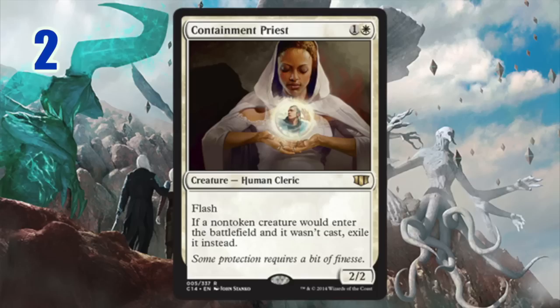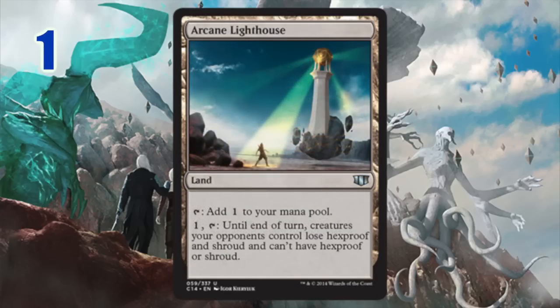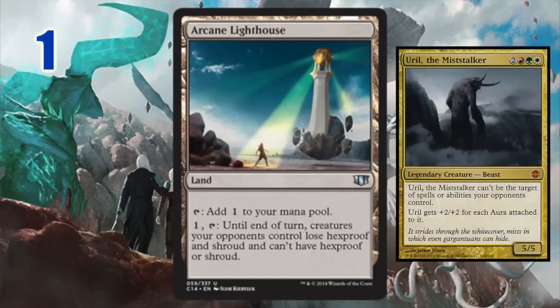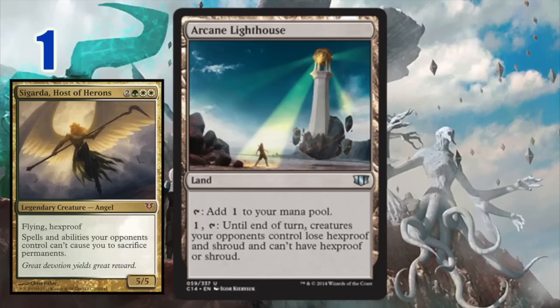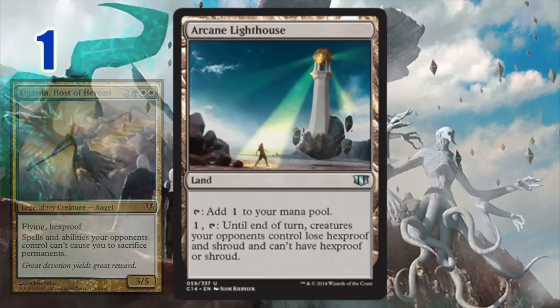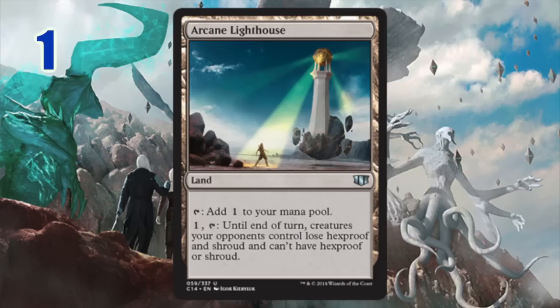And number one: Arcane Lighthouse. The artwork is absolutely gorgeous. The reason I like this card is that it doesn't come into play tapped, and it can right away shut down Hexproof and Shroud — really important in multiplayer Commander. There are so many cards that give Shroud or Hexproof across the board, and so many Voltron commanders rely on that as huge protection. This card is so easy to use as utility — you just drop it into your deck, and you can deal with those threats without having a dead card in hand. It comes into play untapped, gives you versatility, and gives you a way to deal with some of the most powerful and frustrating effects in a Commander game. It's a near-universal card inclusion, and I think it's very well designed.